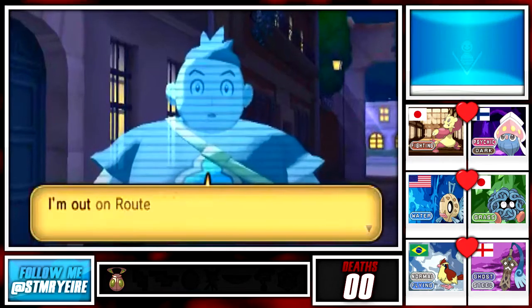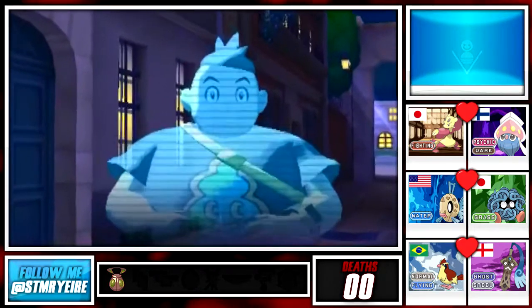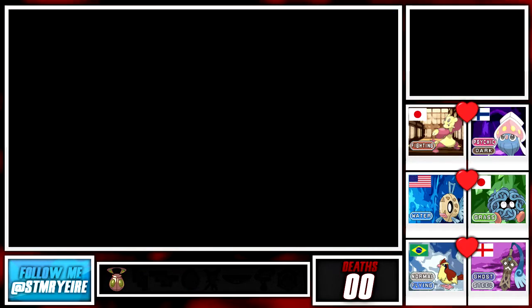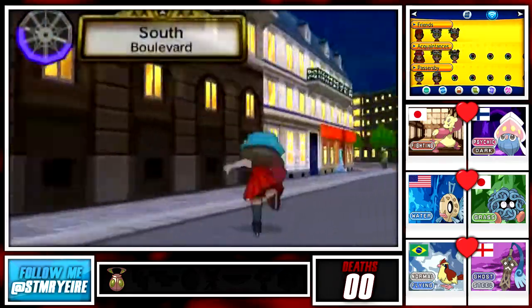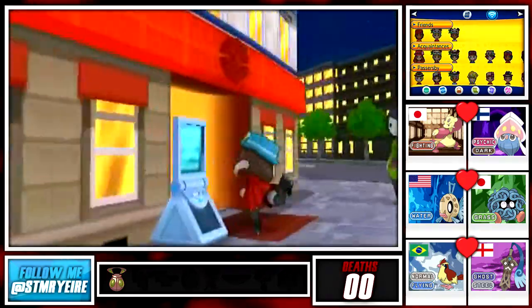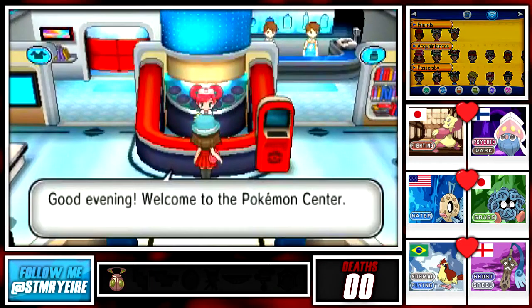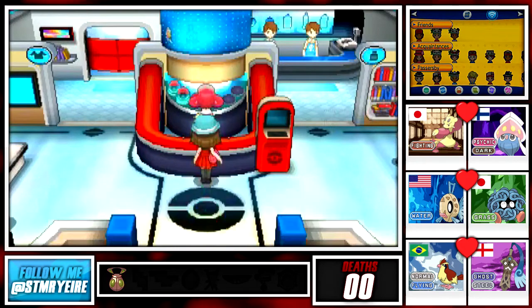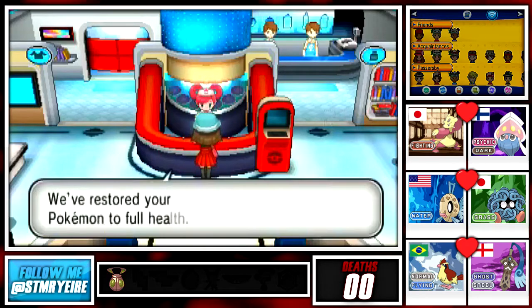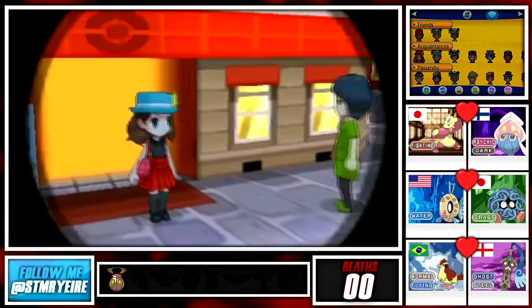Here's Tierno - he's on Route 5 now. I think after this Holoclip we will wrap it up. In the next episode of Pokemon Y Wonder Wedlock we're going to Camphrier Town to see what's happening. Thank you guys for watching - hopefully you enjoyed this episode. If you did it would be awesome if you could leave a like and also drop a comment to tell me what you thought. See you guys next time!